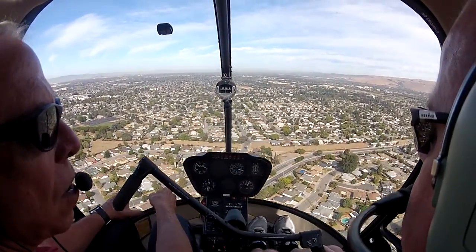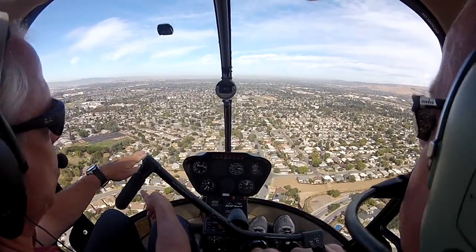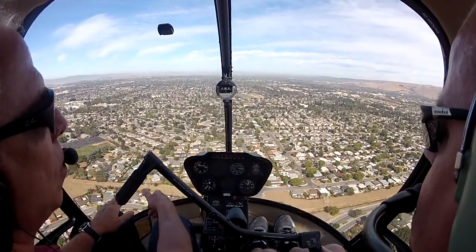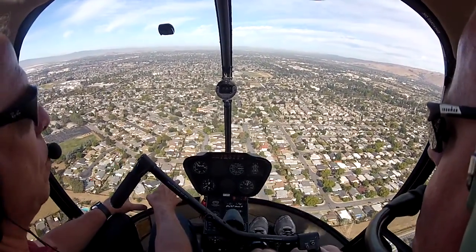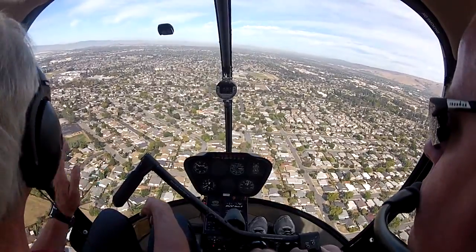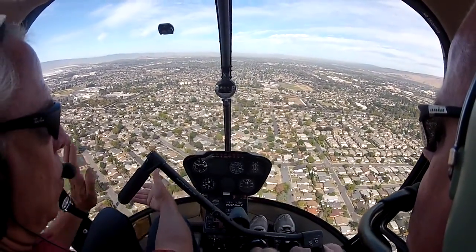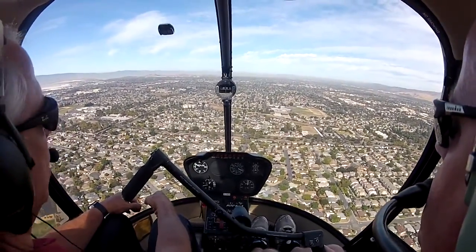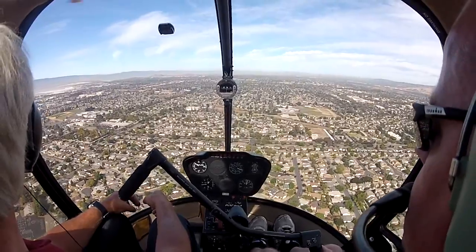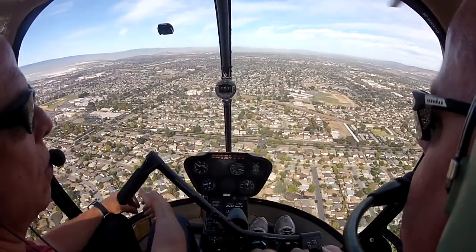So what we're doing now are some enhanced auto-rotations. Enhanced meaning we just start — three, two, one — on purpose, fly the helicopter in control to set up that we're going to be able to make a landing. I'm not going to go in and do a power recovery and come into that field, obviously. Later, we will be going to some fields that we can take it all the way to the field, just like we do at the airport with the power recovery.